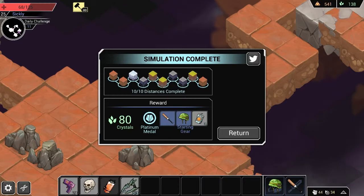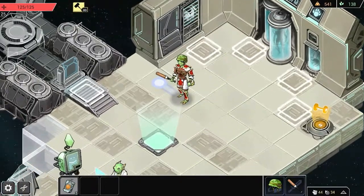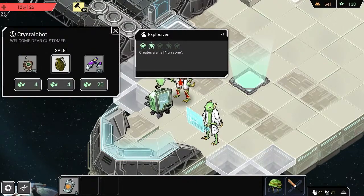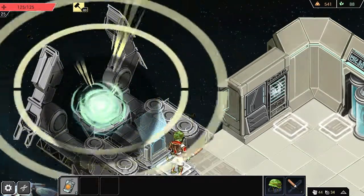Let's see what happens when I go past distance 10. Simulation complete! Yeah! Platinum metal, 80 crystals, and all of that starting gear which we'll just carry on over to the next run. Because I'm feeling pretty successful. We've got a lot of stuff too. What can I buy? DNA extractor, teleporter tracker, or a grenade? Grenade — creates explosives, creates a small fun zone. I like that — that's a really nice tagline.